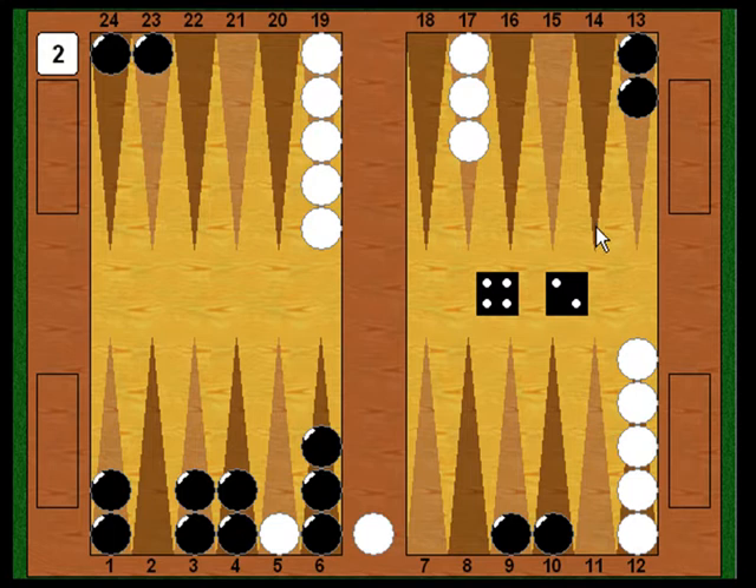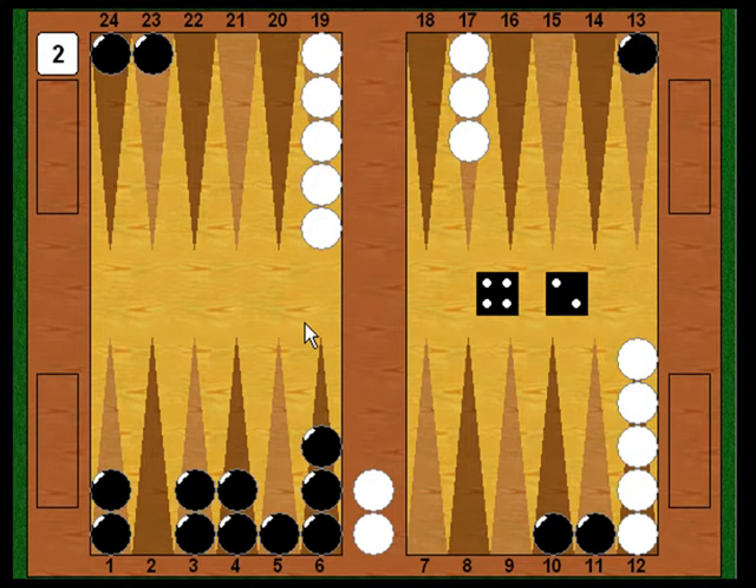Now it's Black's turn. He rolls a four-two. The four is pretty easy — he keeps up the attack and plays his checker from the nine point down to the five point, putting White on the bar yet again. With the two, he brings down another builder within direct range of the five point, playing a checker from thirteen to eleven. Now he can cover the blot next turn with a six from the eleven point, a five from the ten point, or a one from the six point. If White doesn't roll a five, Black's going to be a huge favorite to make that five point.